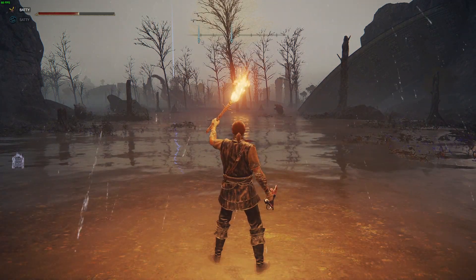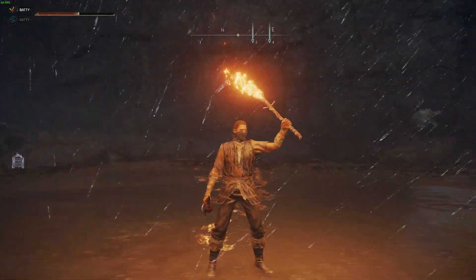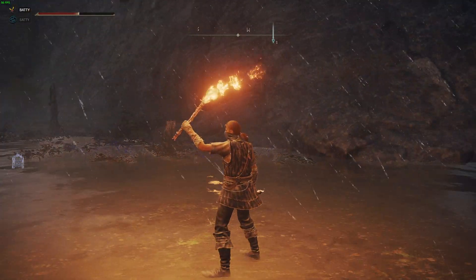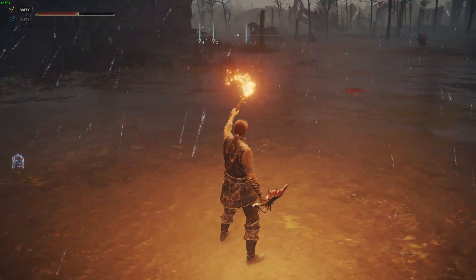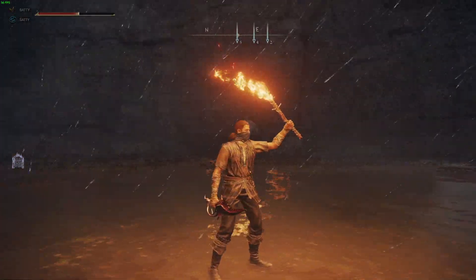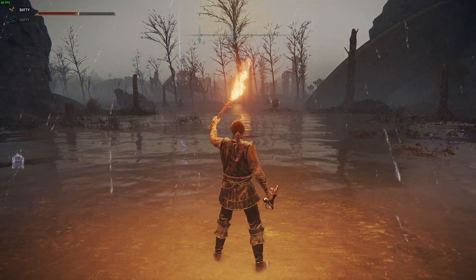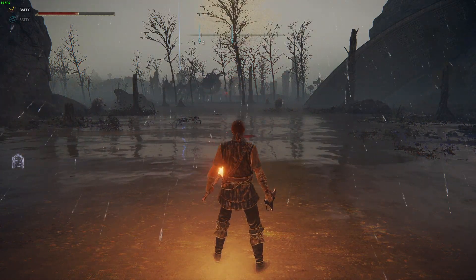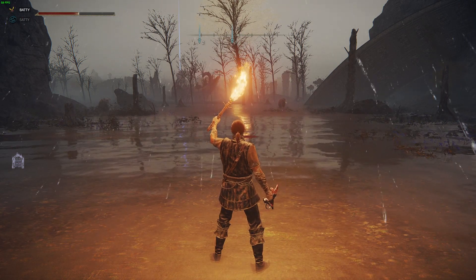Alright, here we go again. So we're in the water now. I think ray tracing does that casting effect around my body. It is currently on maximum at the moment. That horrible light in the water - you can see it wrapping around my body. See how it looks like this light above my head? It's bouncing off the water from the distance.